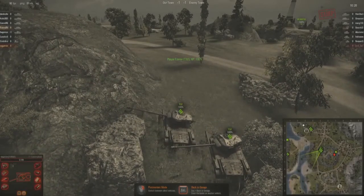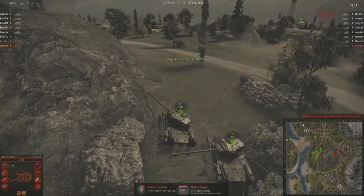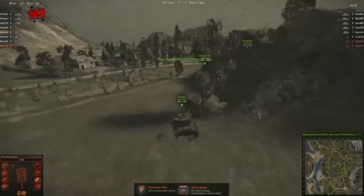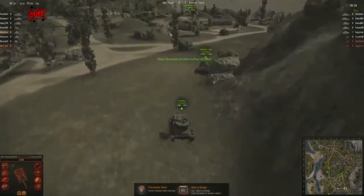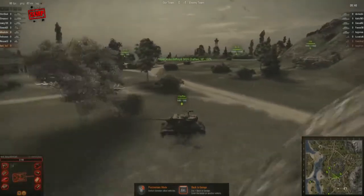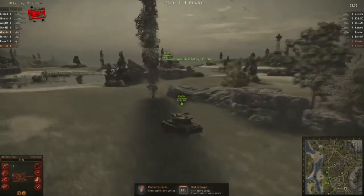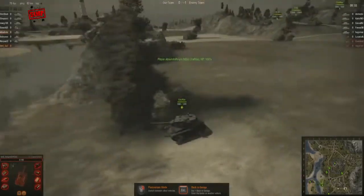We see some movement from Simp's Chaffee — a quick poke and then back again. The T1 Cunningham is spotting for NDP. It looks like an arty shot went after the Chaffee — that's a great move by Simp, getting aggressive and taking out those eyes. More than just about any other game, vision control is key in tanks, especially at this tournament level. If you can eliminate your enemy's ability to see while maintaining your own, you have a huge advantage.